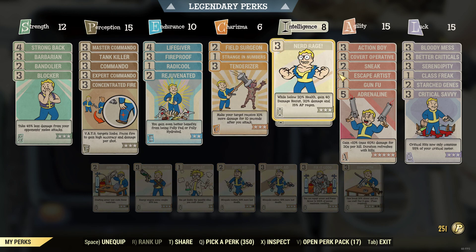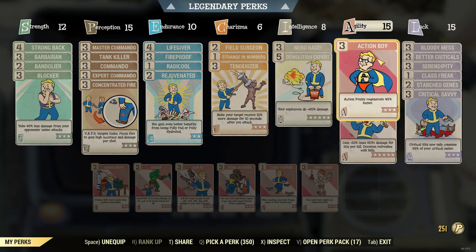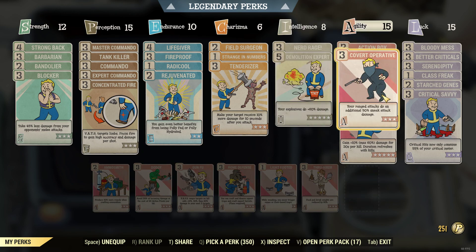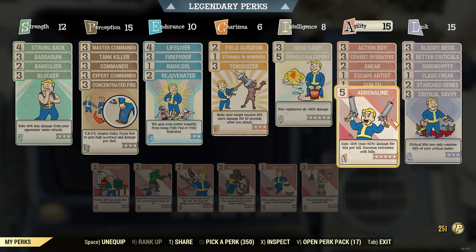In Intelligence I have Nerd Rage — obviously, when you're low health you need the Nerd Rage perk — and Demolition Expert, which makes the Quite Explosive railway rifle do even more damage. In Agility I have Action Boy, Covert Operative, Sneak, Escape Artist, Gun Fu, and Adrenaline.